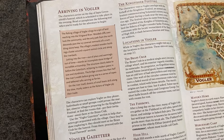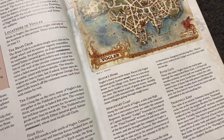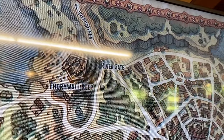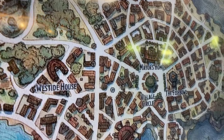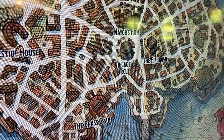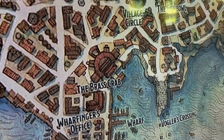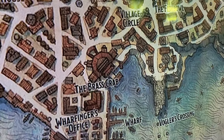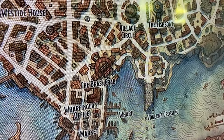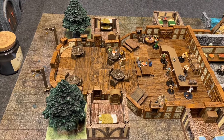It was great to have a full table last night. We opened with that first flashback encounter before they all arrived at Vogler. Here is the map of Vogler I put up detailing Thornwall Keep, the entrance, and the different locations. This is the area set up for the flashback festival, and here is the Brass Crab where the funeral is supposed to take place — you can see the general shape of it, which was the inspiration for my build.